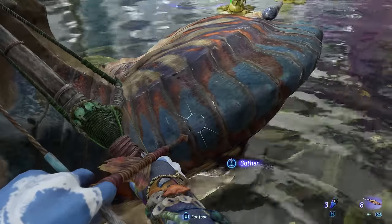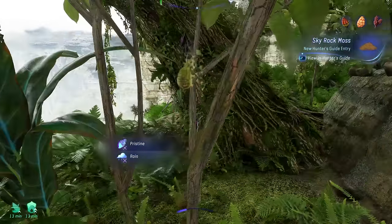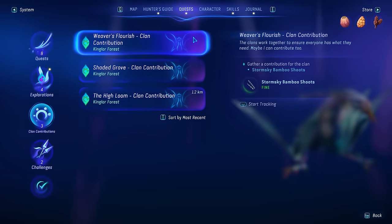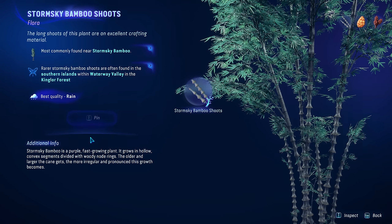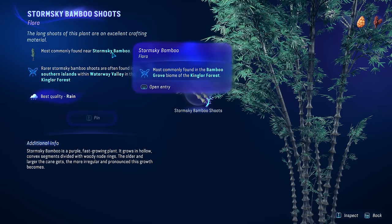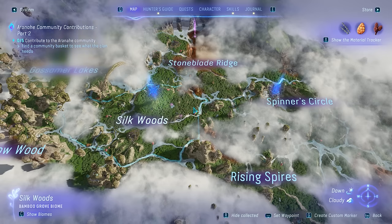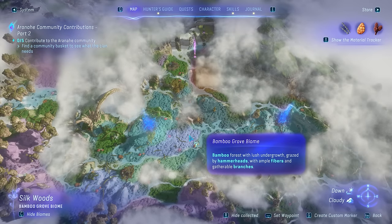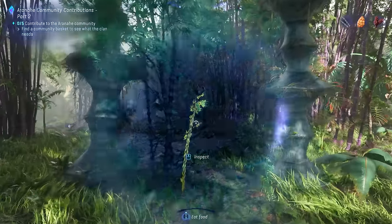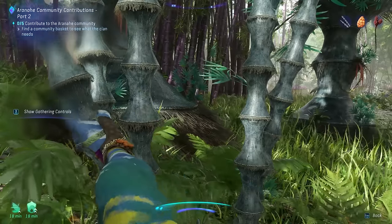Moving on to number two: hunting and gathering is something you're going to do a lot of, as you will need this to craft food, get buffs, and craft some of the best gear. Hunter's Guide is your best friend — it lets you pin any material or creature for easy hunting and gives you all the info you need, both where and how to collect them. Pay attention to the biomes, especially for rare variants, as you can bring this up on the map by pressing C on the keyboard. This gives you a breakdown of the map with each specific biome.